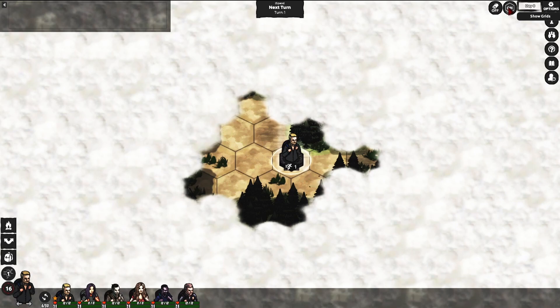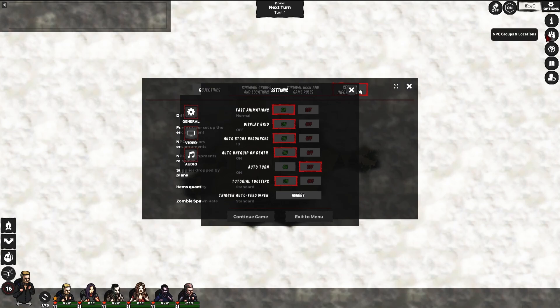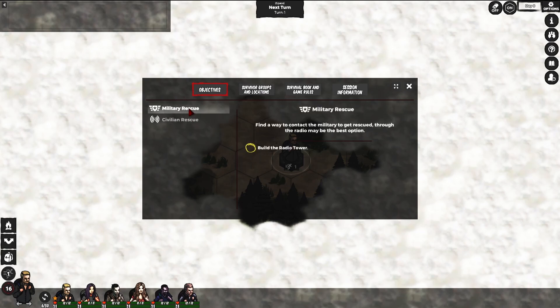I keep the grid lines on because I like seeing them. Here we have the information and things like that. So these are the two main end game objectives: being rescued by building a radio tower, or creating a vaccine — that's another type of end game. So there are already two end games here that we could do.